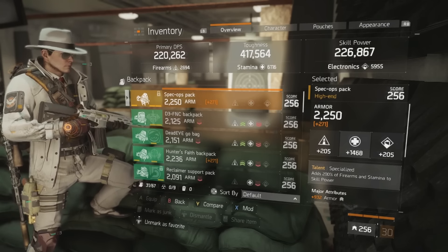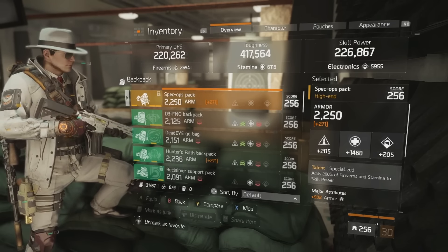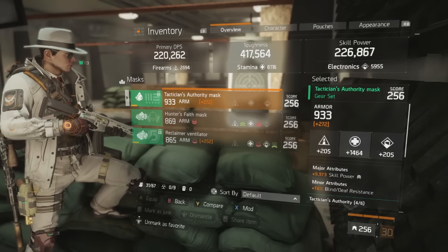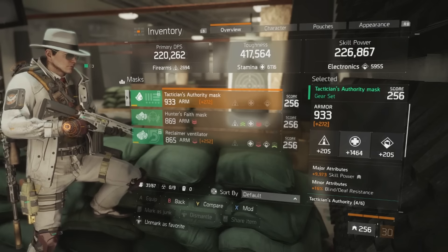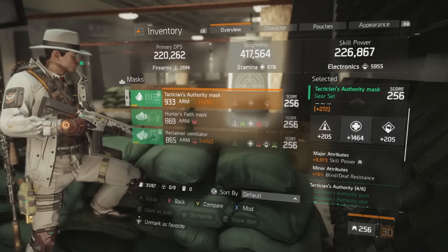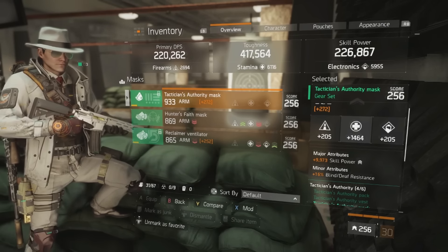You want to aim for over 1250 in all major attribute rolls — if you can get over 1200 that's ideal, but 1250 is the target. Moving on to tactician's authority pieces, starting with the mask: there's some flexibility here. I've rolled high into stamina, and for a major attribute I've gone with skill power, though you could roll health if you want to increase toughness. Skill power is the way to go if you're trying to increase healing per second to all allies.